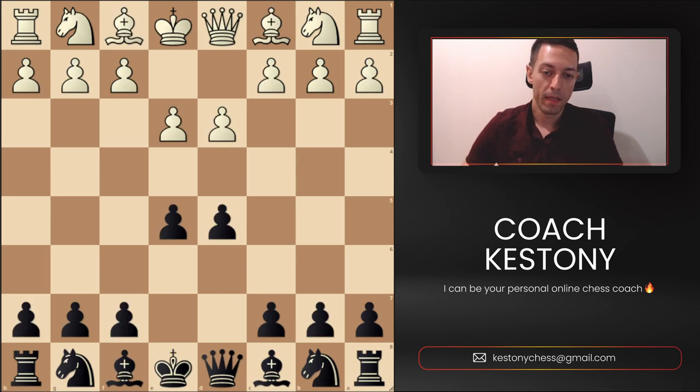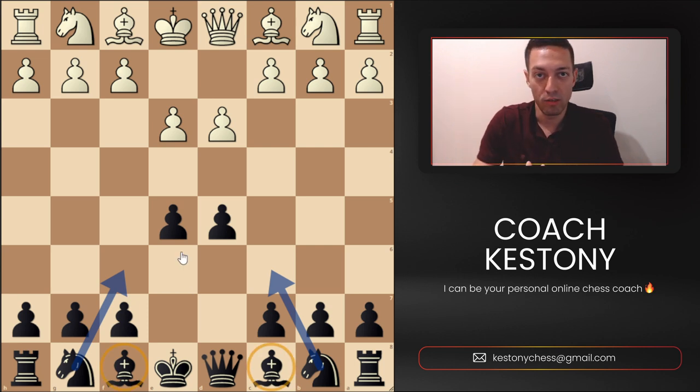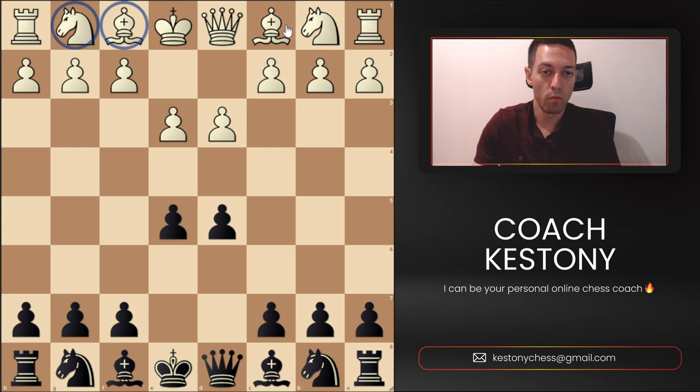In this position the engine would say that black is much better — the evaluation will be around minus 0.9. Why exactly is black better in this position? Black is better because black's bishops and knights have more potential to become active than white's bishops and knights. Black's knights will be able to go to the center, as well as bishops, without them being chased away by opponent's pawns. However, some of white's pieces — even if it's just one — will not be able to be developed actively. As you can see the bishops are already blocked and the knights will always, for the rest of the game, be susceptible to pawn attacks when black is going to advance at the right moment. For this reason the computer would say that black is much better.